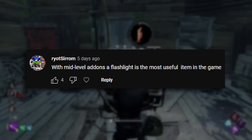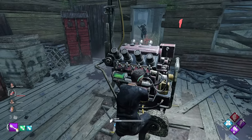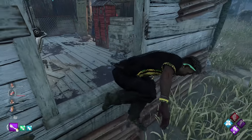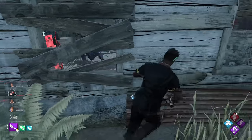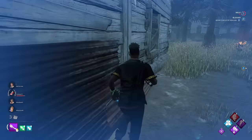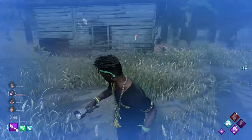With mid-level add-ons, a flashlight is the most useful item in the game. This is just straight up wrong. Flashlights are probably one of the worst items in the game — they are not as good as people think they are. They're so easy to counter and they don't really do much if you know how to counter them. This is probably a bait post, but med kits, toolboxes, even maps and keys are more useful than flashlights. But flashlights are just significantly more fun — so that's why everybody runs them.